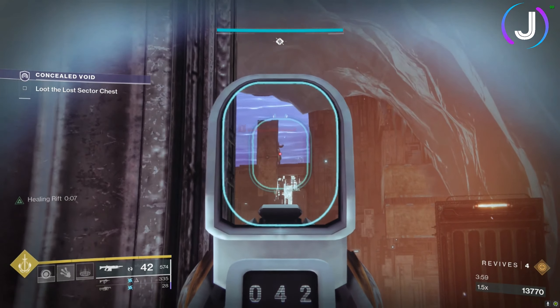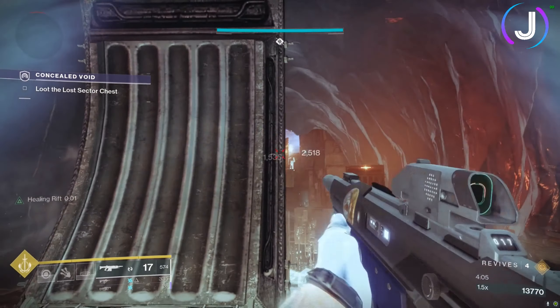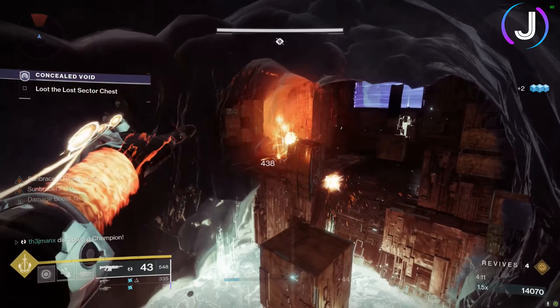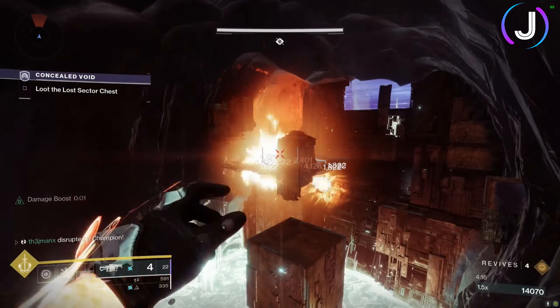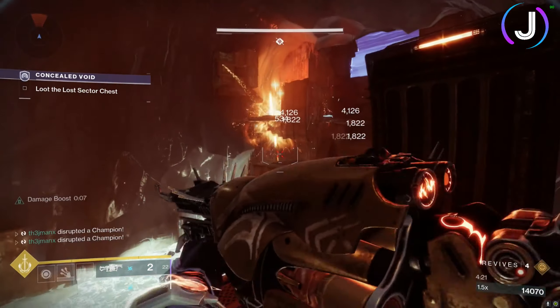Poke at the Vandal sniper to make him pop out. Use Celestial Fire to get Sun Bracers active again. Your solar grenade is going to stun the champion — keep chucking grenades, then pop some Anarchy shots for tick damage, and throw more grenades to re-stun. That takes care of this overload champion.